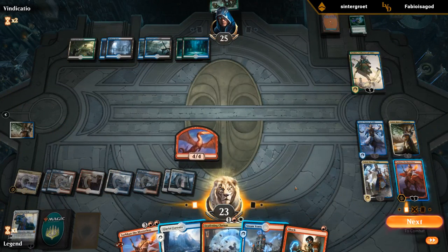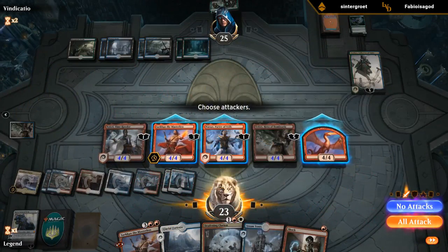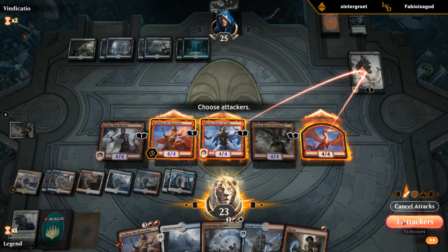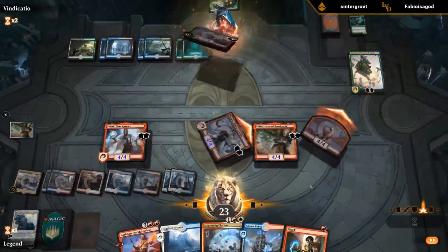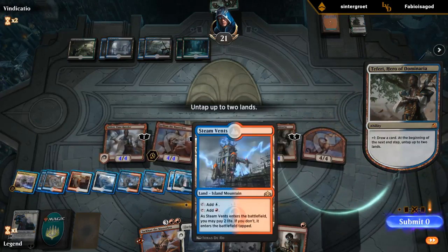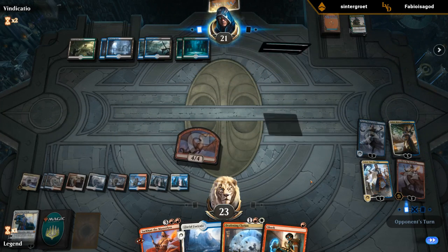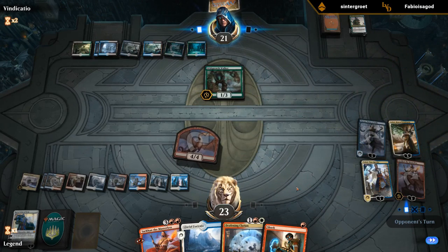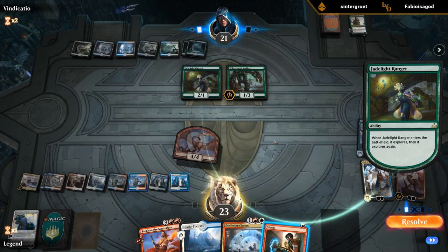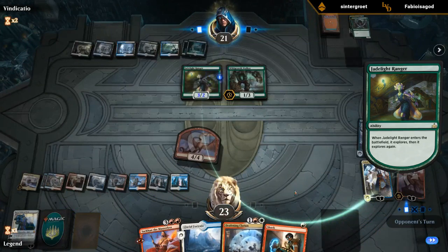We're looking for Spell Pierces more than anything. Want to kill Tamiyo — dealing 12 to them doesn't seem quite worth it here. Next turn we can also Clarion to gain a ton of life if we wanted. We're in great shape. Just Wildgrowth replayed. Did they finally find the Jadelight Ranger? They did — that's fine. We could shock the Jadelight with the Explorer triggers on the stack but since we've got Clarion I don't think that's necessary. Next turn we can Clarion plus Shock to kill the Wildgrowth Walker as well.